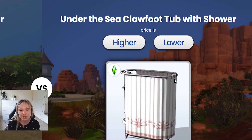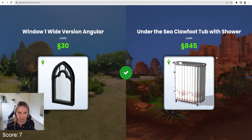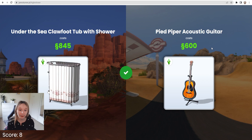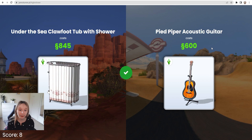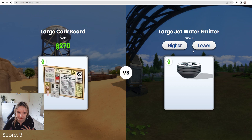Under the sea clawfoot tub with shower — these names, such a mouthful. That's definitely higher. Showers are so expensive in this game. Guitar — a guitar is always like around 500, so I'm gonna say lower. 600 — that's grand. Large cork board — oh my God, I literally recently only bought this from my Let's Play for my sim. I do not remember how much it was. I'm gonna say lower. 270. We're at nine already. Large water jet emitter — isn't that the exact same thing we just had? I feel like that was 50. Is that a large one? So maybe it's gonna be like 70, so I'm gonna say lower. Oh my God, 190 — Jesus, that's expensive.